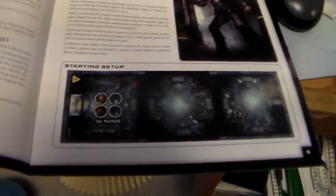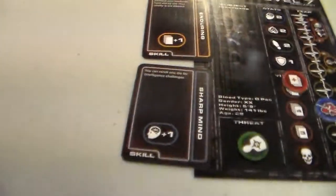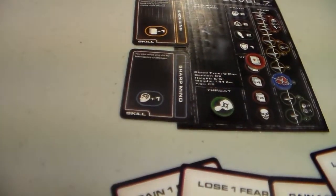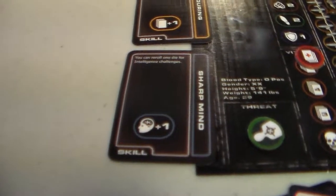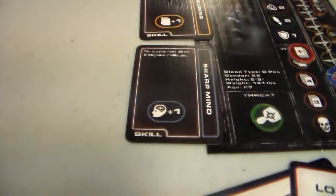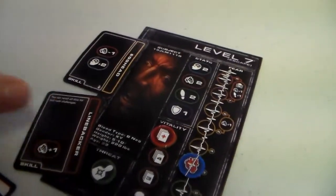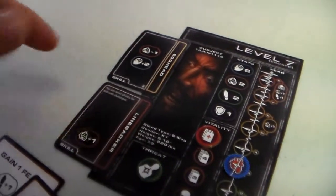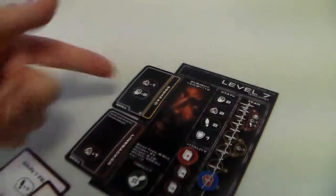So the objective on this game is to get the elevator working again. We started with five vitality and one threat apiece. This lady has the Enduring trait and gets her vitality upped by one — so she has six — and six adrenaline cards, plus the Sharp Mind ability for plus-one intelligence. The guy has Egghead, which is minus-one strength but plus-two intelligence, and then Linebacker for plus-one strength, so it kind of evens out.